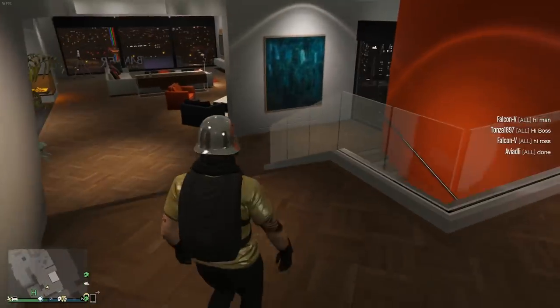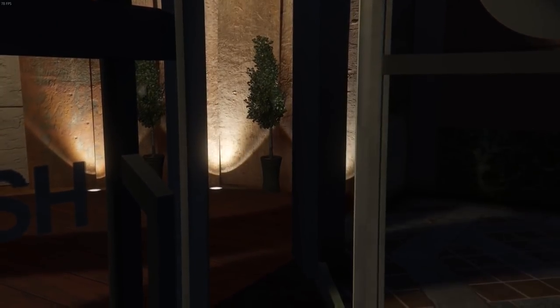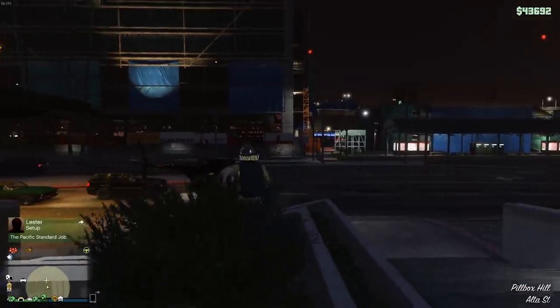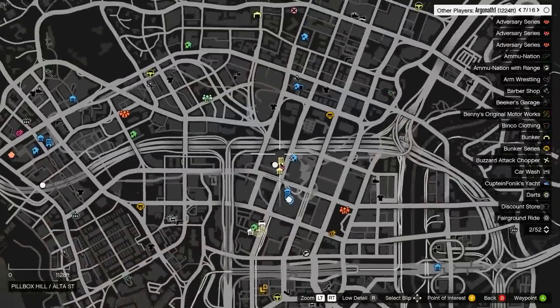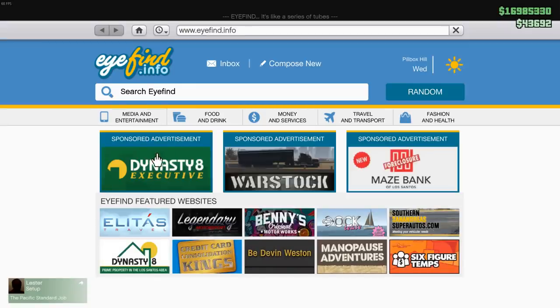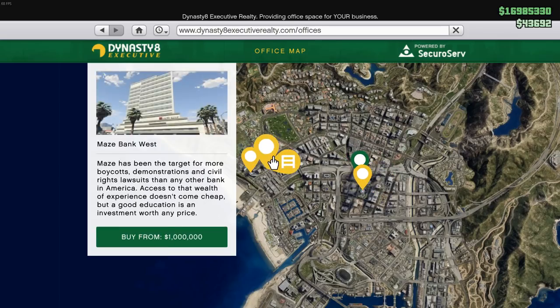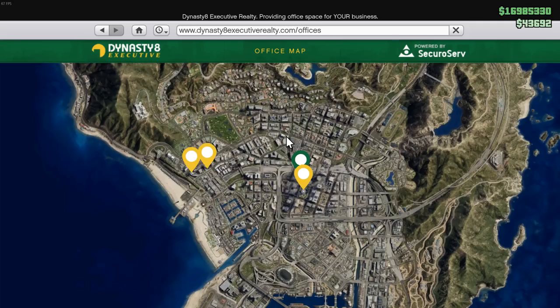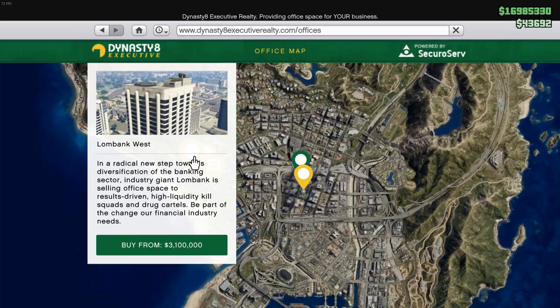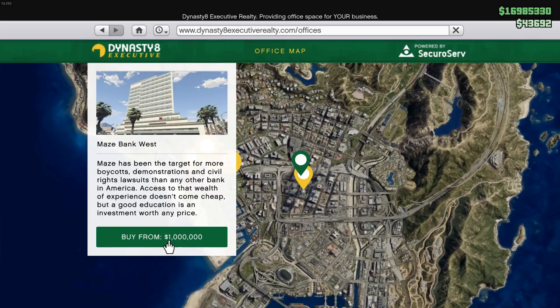I'm not going to show any heist gameplay since I've done them multiple times. Don't play with randoms — look up heist groups online and you'll find people to play with. When hosting heists, make sure to always set it to player saved outfits because there are vests from free mode that give you a health increase in heists. Do the heists and then use that money to purchase an office — this is all easily done within a day, maybe two to three hours depending on your teammates.